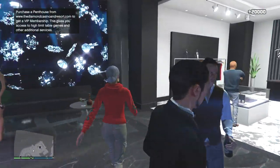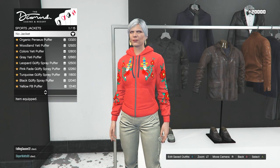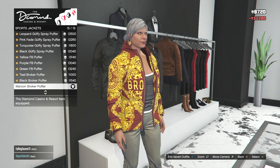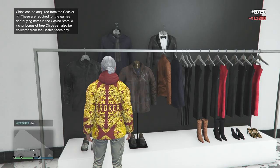From there, back out and head over to the store inside the Diamond Casino. Once here, go to the top section and go to sports jackets. At the bottom of the list, purchase the maroon broker puffer. Once you have it equipped, back out and head outside.